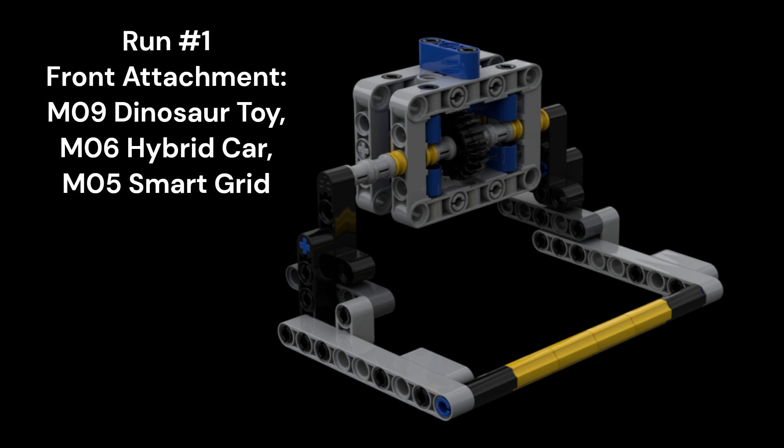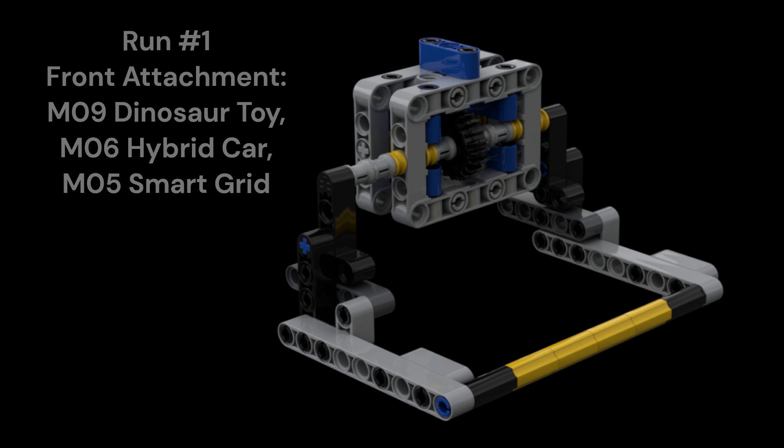In total, we use 7 attachments. Some are used to solve multiple missions, and some of our attachments stay on from one launch to the next in order to save time on attachment changes. In our first run, we use a relatively simple movable frame in the front for collecting and delivering the rechargeable battery, releasing the hybrid car, and raising the smart grid.